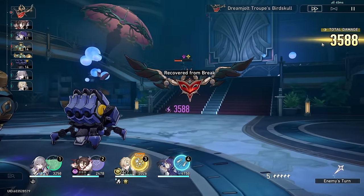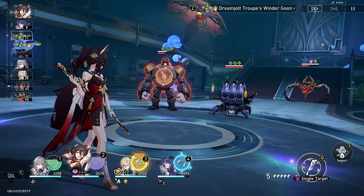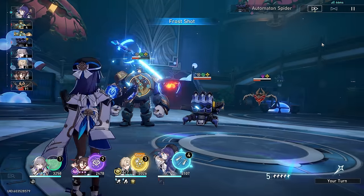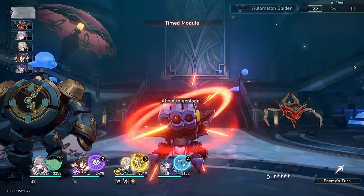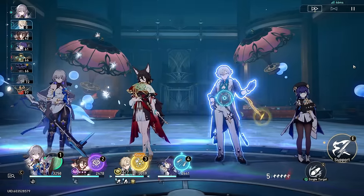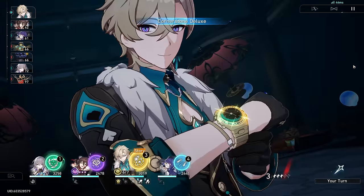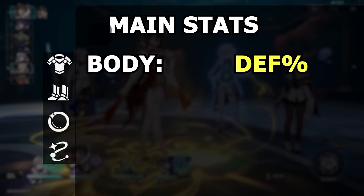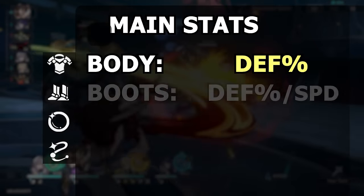Aventurine's kit all ties together around having a lot of defense. Everything scales off defense, and he even gets a free 48% crit rate if you have at least 4000. I wouldn't necessarily stop at 4000 — I would go for the highest shield possible because it really ties everything together. When your shields break, you lose so much benefit from the talent and other traces. For main stats on his chest piece, you definitely want defense percent. It might be tempting to go crit damage with all that free crit, but your shields will never crit — only defense can help you there.